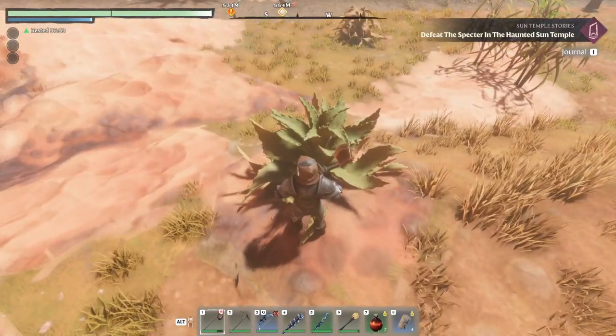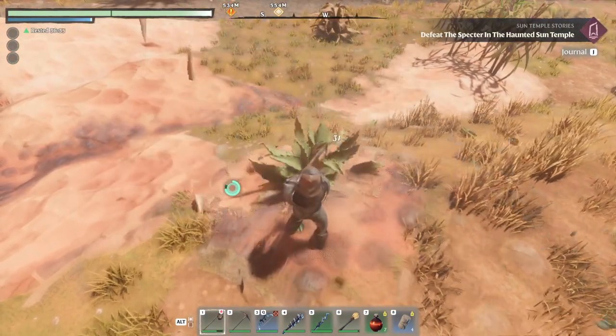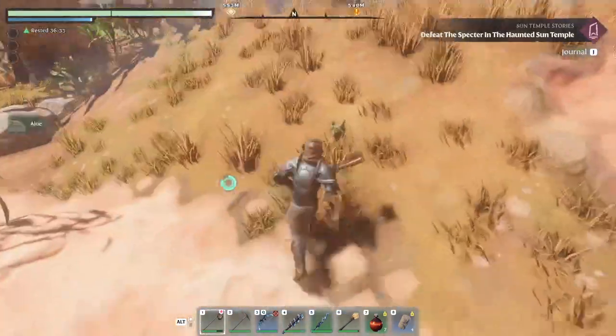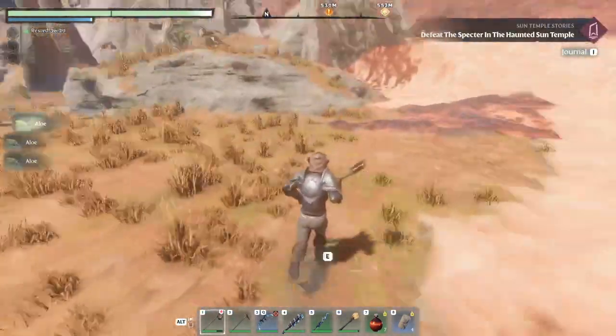This right here is aloe. Paris actually figured it out on accident. You have to chop it down to get it, but then it will drop you a few different aloes, which you're going to need for the antiseptic and a couple other things.